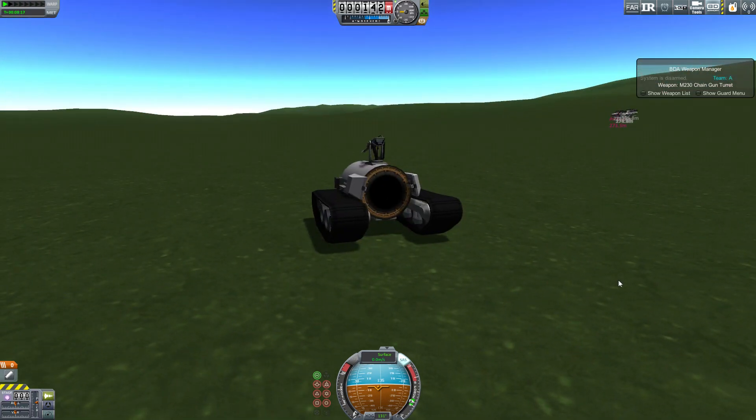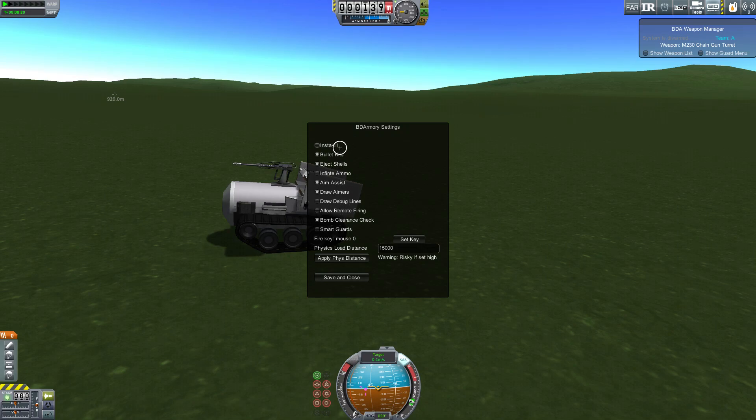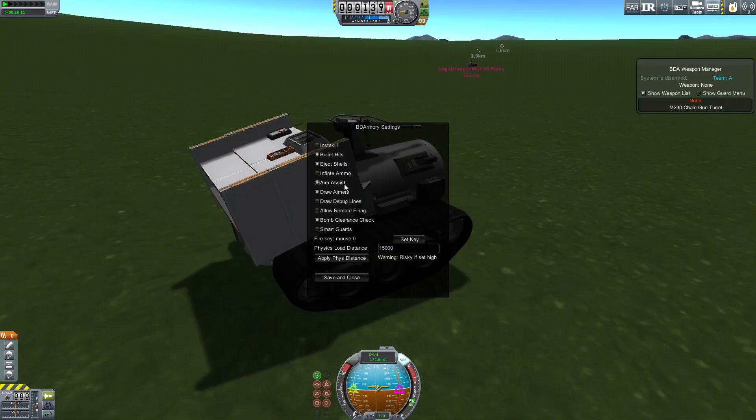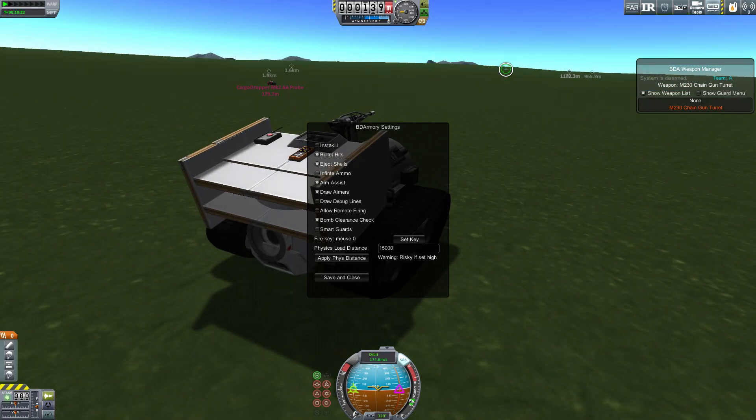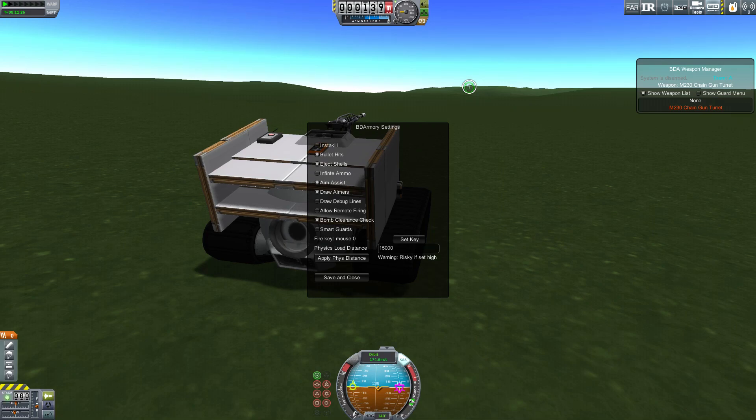I think that covers the basics of guard mode. Let me talk about what the different settings do — you bring it up by pressing Alt and B. There are a bunch of options here including Insta-kill, to make each bullet automatically destroy whatever part it hits. Bullet hits are the particle effects of bullets hitting the ground — if you have frame rate issues you might want to turn it off, same with eject shells. If you have infinite ammo on, your guns will still consume ammo, but if you run out they will still keep firing. Aim assist is on by default — it's a feature of the targeting aimers. The green reticle you see shows where it predicts the bullet will be. When you aim far away, you can see that the gun is compensating for gravity. If you have a target vessel selected, it also takes into account their relative velocity, so it automatically calculates the lead time. All you have to do is line up the green dot on your target and the gun will automatically lead to try to hit the target. You can turn these aimers off by deselecting draw aimers.